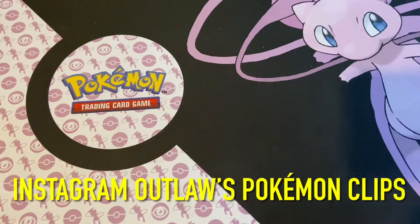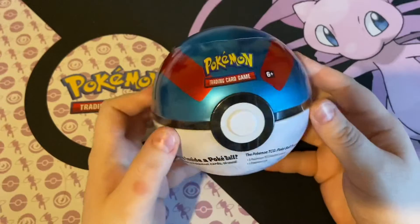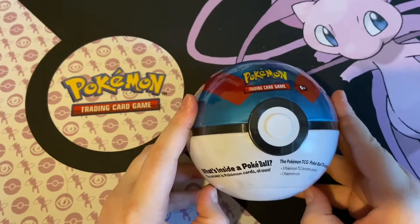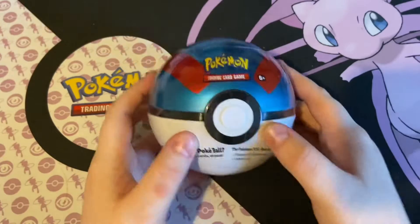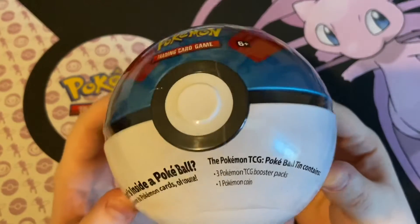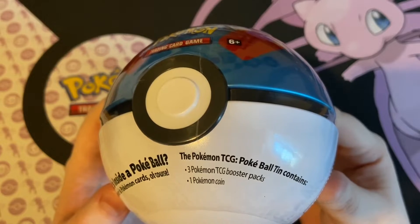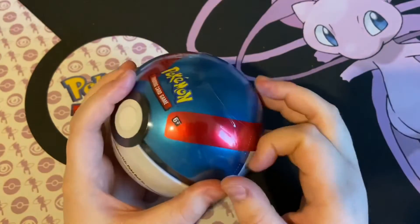What's going on guys, welcome back to the channel. I'm Outlaw's Pokemon Clips and today we have another Pokemon ball unboxing video. As you guys know, a few weeks ago we opened the red tin, and this time we got the blue tin. This tin says the Pokemon TCG Pokeball tin contains three Pokemon TCG booster packs and one Pokemon coin.